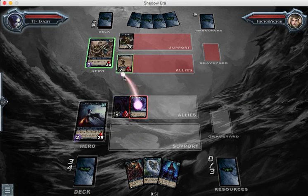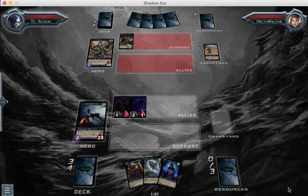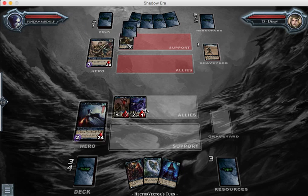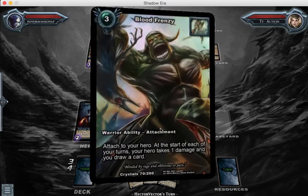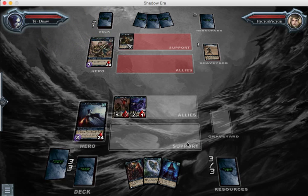Let's just clear the board, and let's hope that next turn, between two damage from that, two from that, the three from Krygon — if I use my ability — I should be able to clear whatever he plays. Or he's not going to play anything, and that works too.